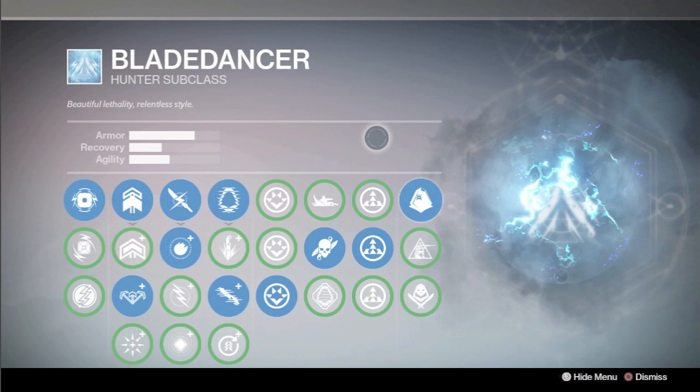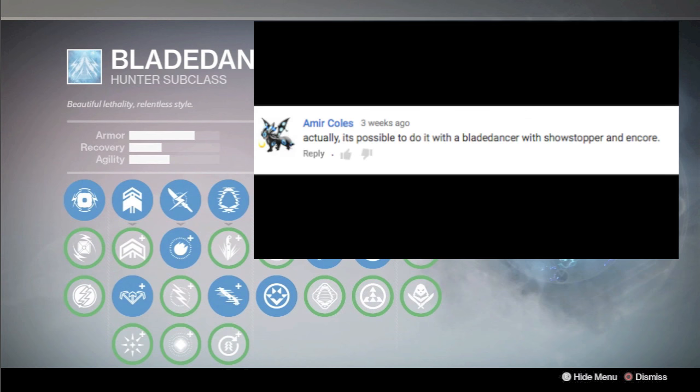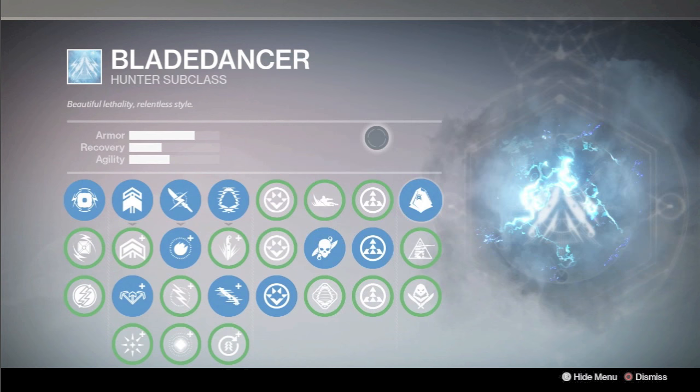For subclass I used Blade Dancer. If you watched my Titan/Warlock solo and have been waiting for this Hunter guide, I tried a bunch on the Hunter and it just wasn't happening — I'm not a very good sniper and you need a really clean run. But since the April update bumped us to 335 light, this is actually pretty easy now. Per suggestion of commenter Amir Coles, I'm using Showstopper and Encore — those are the two perks you want and it does work really well.